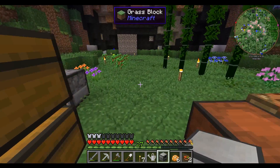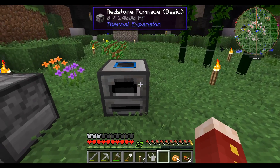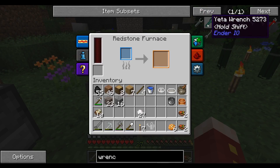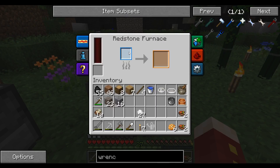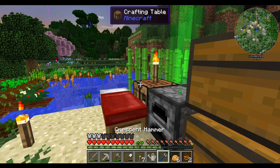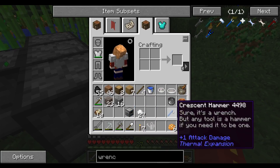It needs power. We got our first electrical device, which is great, but it has no power. I can't remember if there's a wrench in Thermal Expansion. Let's see — wrench, custom NPCs — how many wrenches are there? Thermal expansion — yes you do need it but it's not hard to make. We need a piece of tin. Fortunately this wrench, the crescent hammer, isn't too expensive to make. So we can shift and right-click that to pick it up.